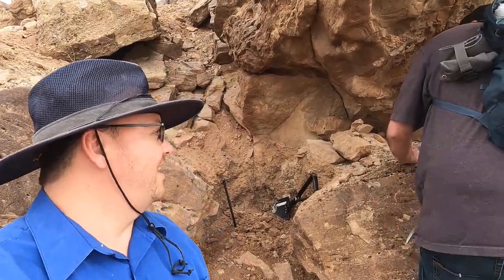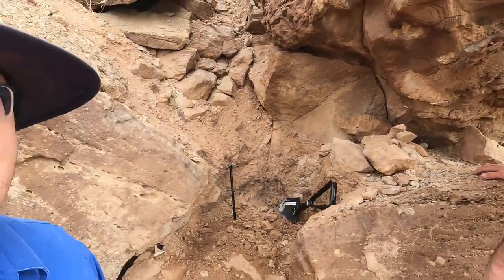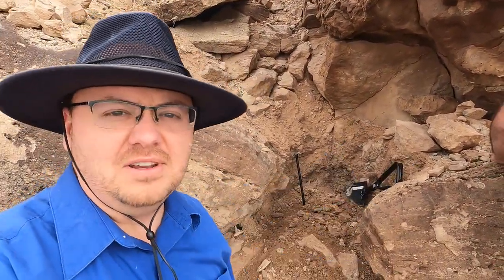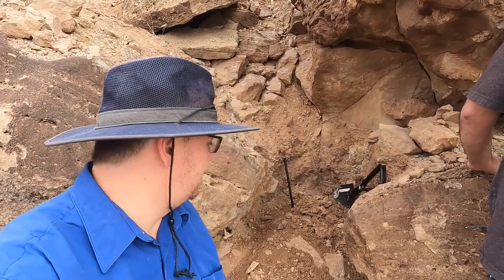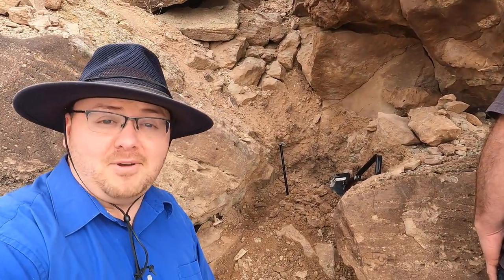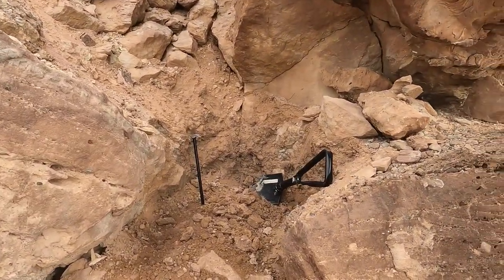Hello and welcome to the Rugged Rock Hound. Today I'm once again joined with Eric. Say hi to everybody. He's got a special spot out here around the area of Cisco and Yellow Cat where he's got some cool pieces of wood that he finds, and he was going to share that with me. He's asked me to keep it quiet, so no GPS coordinates, but we'll go ahead and see what we find today.